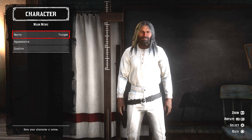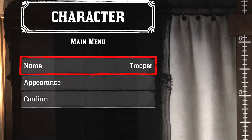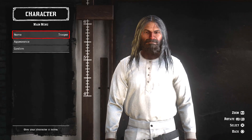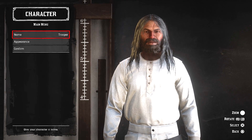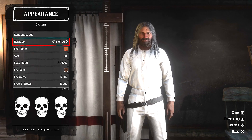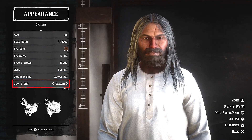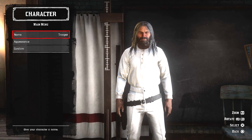Once you guys do get inside of the creator, as you guys can see, my guy's name is Trooper. This is our attempt at making a lovely Native American — he's not the best looking, but yeah, that was my attempt at it. But anyway, while you guys are in here, what you are going to want to do is simply just scroll through these options. You don't want to change anything unless you do actually want to change something. You guys do want to spend about two to three, four minutes inside of there.